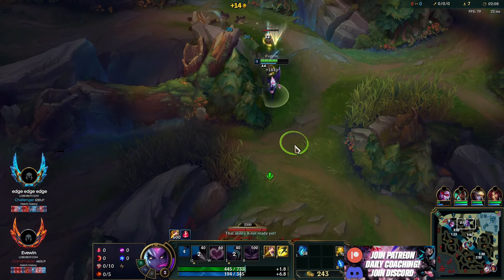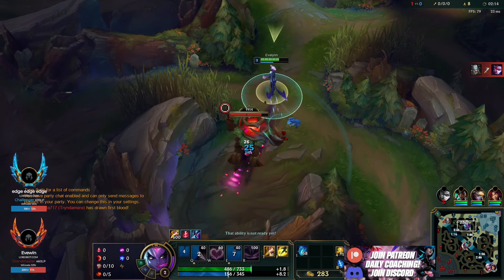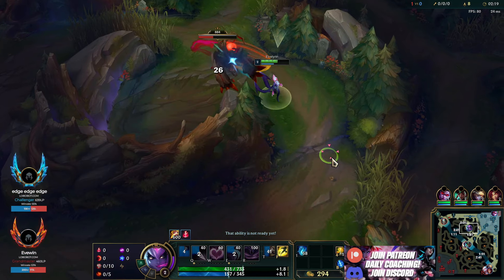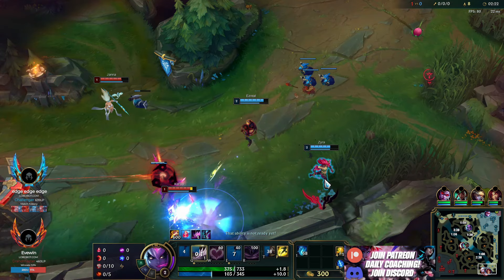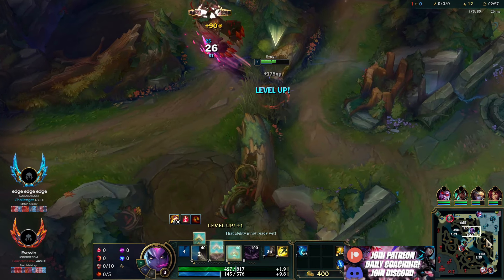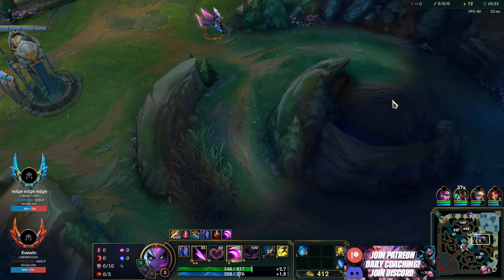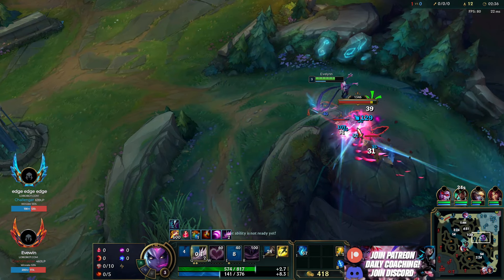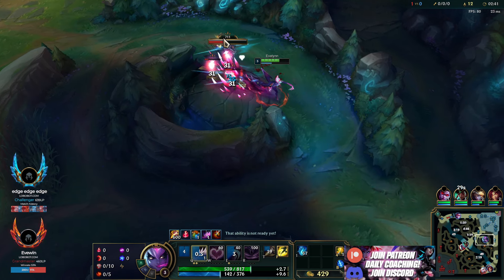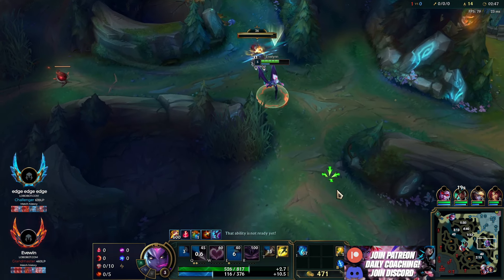I'm going to assume he started his... oh, my top laner died, unfortunately. That's all good, we're just going to park down there, everything's chill. We're going to finish our red here and go to our bot side. Two points in Q — you put two points in Q if you're going to just clear and not go for a gank, it makes you clear a bit faster. But W's better if you're going to get invaded by like a Lee Sin or something, then you need to be careful.